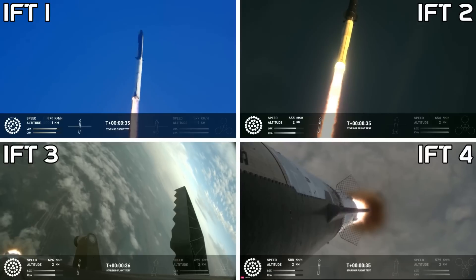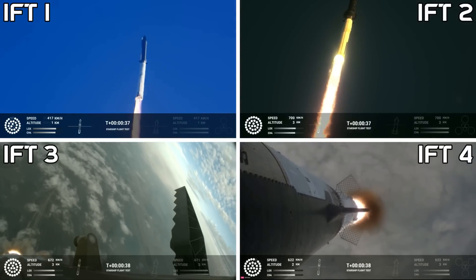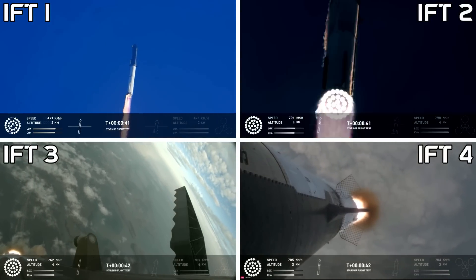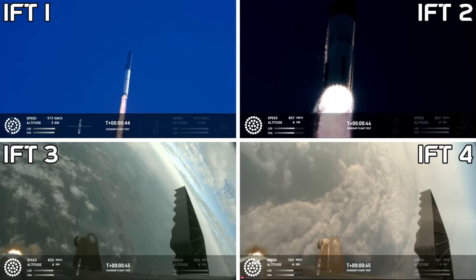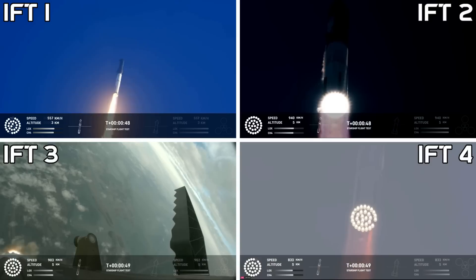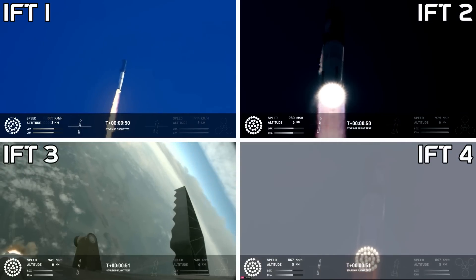30 seconds into flight. The rumbles are still building here in the Raptor's nest. We're seeing 32 out of 33 engines lit on the Super Heavy right now.